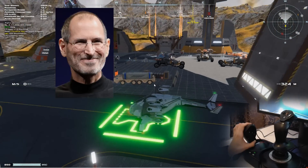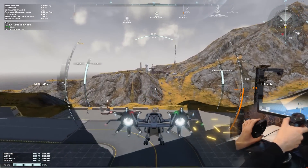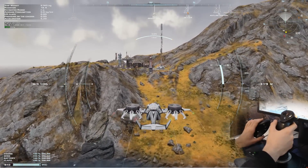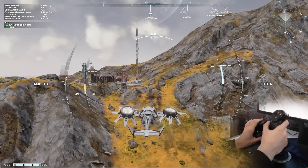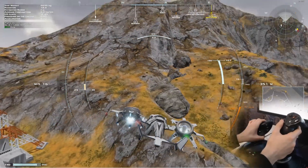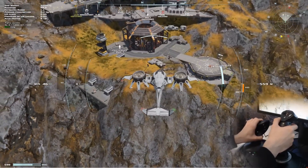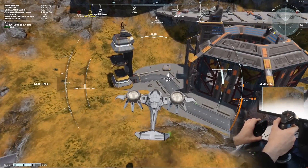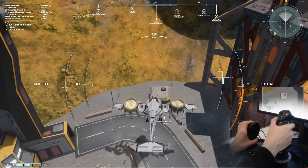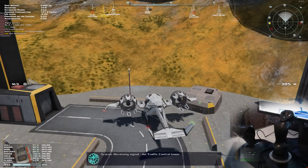It seems like we don't have any job here, so let's go ahead and fly on the other runway. It looks like we don't have something here either. Here we have a passenger — let's try to nicely land here. Okay, that was a little bit rough. A bit like Ryanair style.